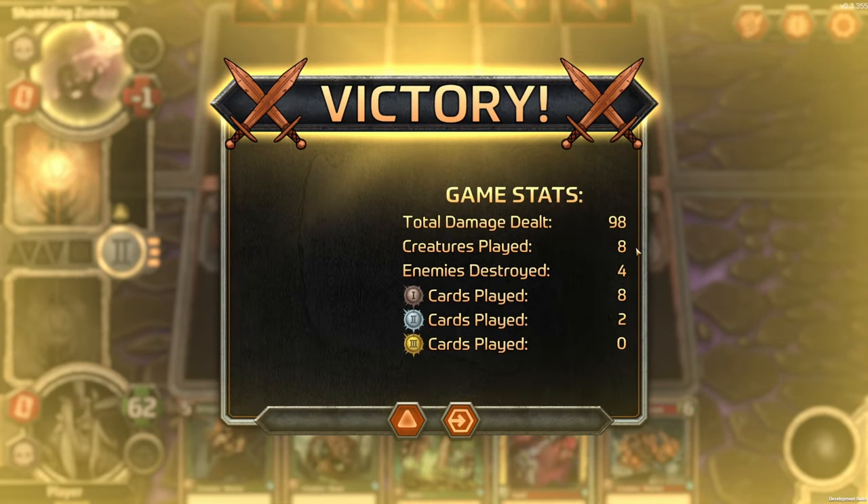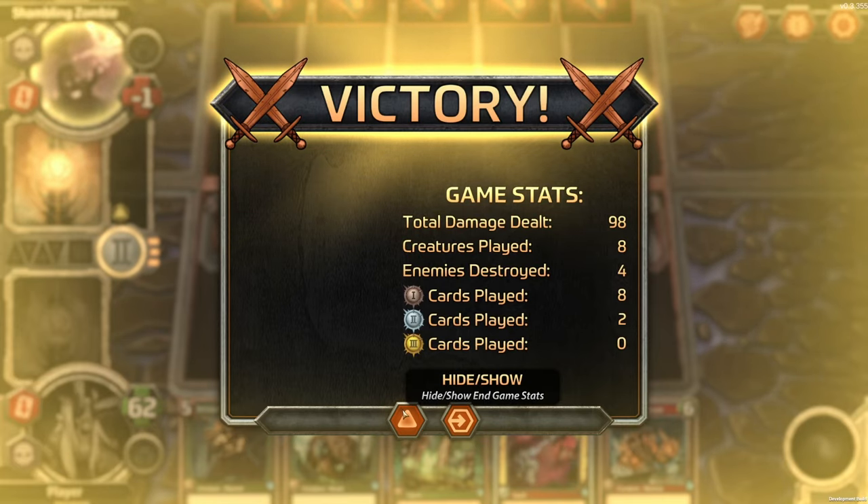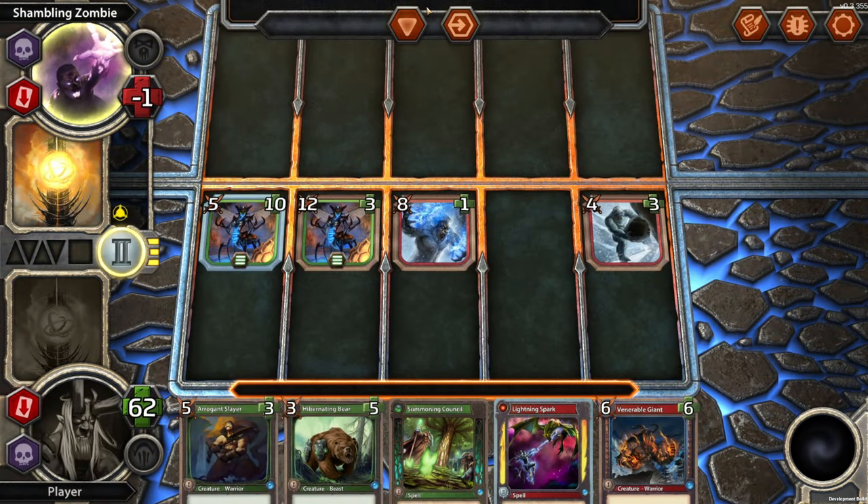Total damage dealt: 98. Played 8 creatures, destroyed 4 enemies, got up to the second level of cards. What is this button? It's got a tooltip — hide/show endgame stats. So we can take a look at the end board here.